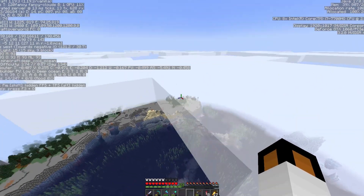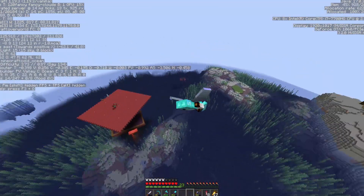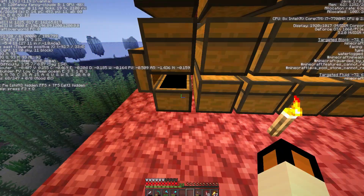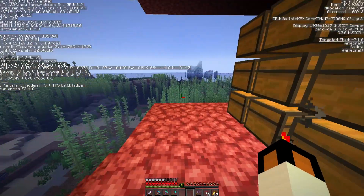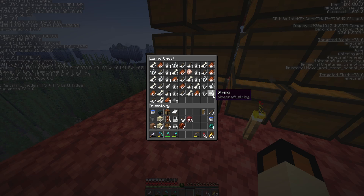I just finished AFKing for about five to six hours. I haven't looked at the drops yet — there should be a decent amount. That's pretty good. If you don't have a general mob farm in your world, you definitely need one, because this powers just about everything you're going to need going forward. Gunpowder for rockets and TNT.